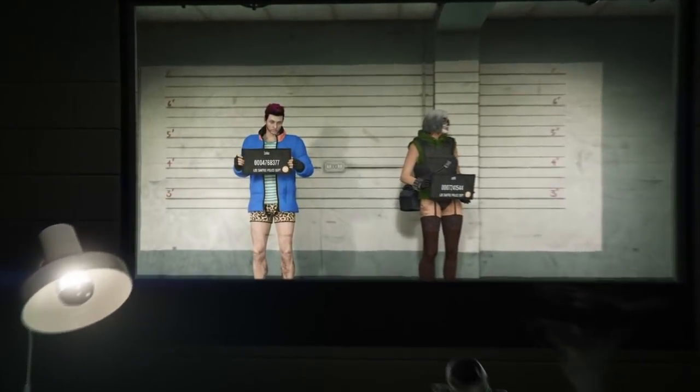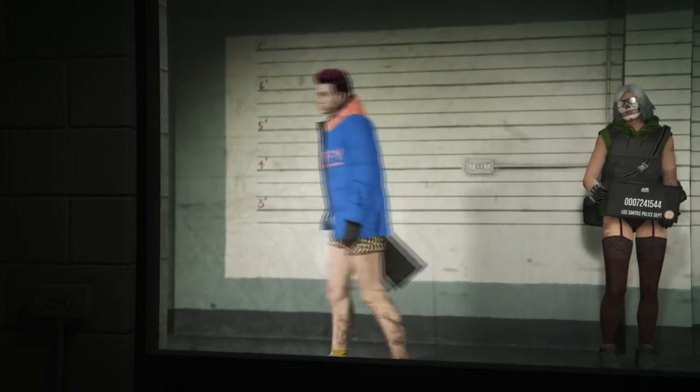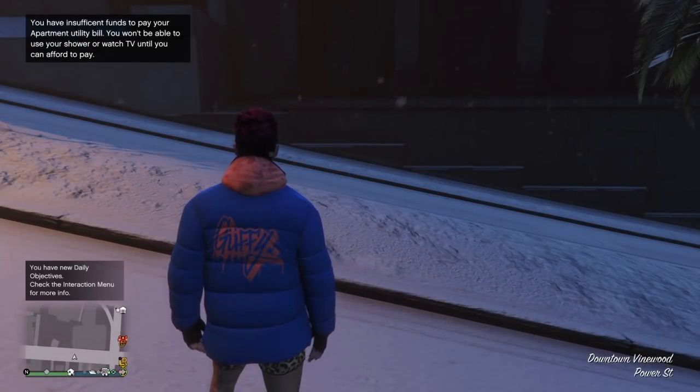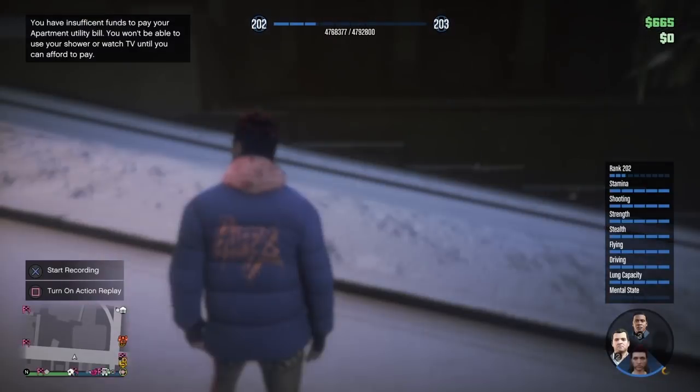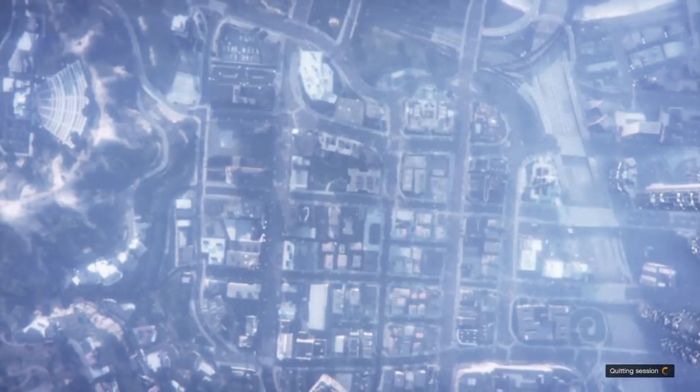After you've done that, you just need to swap over to that character you're creating outfits for. In this case, I'm swapping over to my male character. Once you've loaded in as the character you're creating outfits for, hold down on your D-pad and select a story mode character. You can also go to options, online, and leave GTA Online to spawn back into story mode.